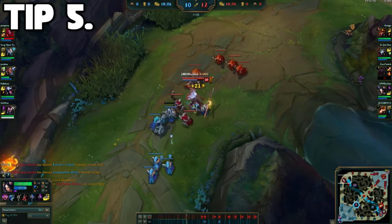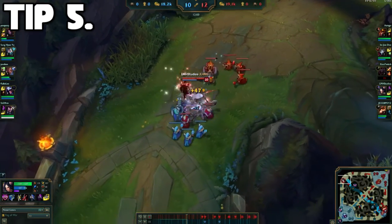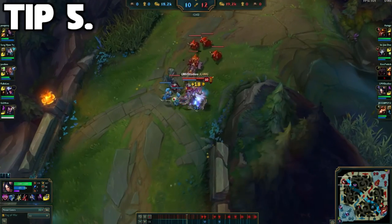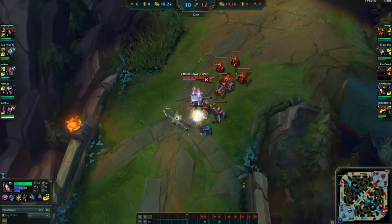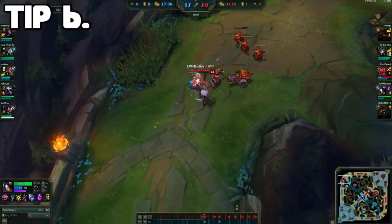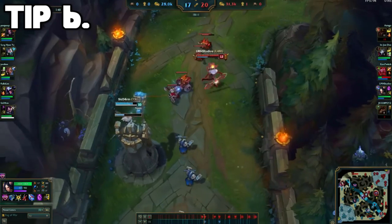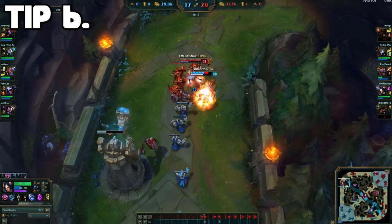Tip number 5 actually relates back to number 3. Be sure to try and auto attack a caster minion in the back of the wave to allow yourself to Q to that minion to attack your enemy. When you use your ultimate on an engage against an enemy champion, make sure to auto attack between each ultimate proc. This way you can maximize your damage for the Sheen proc. And this is tip number 6.